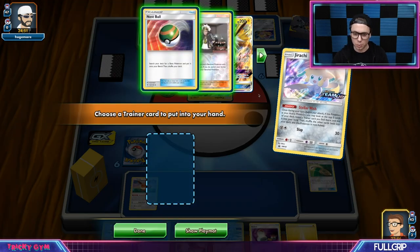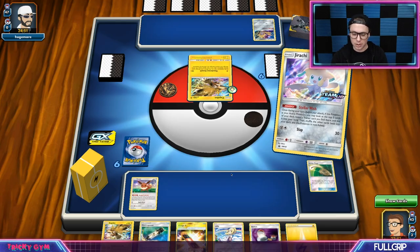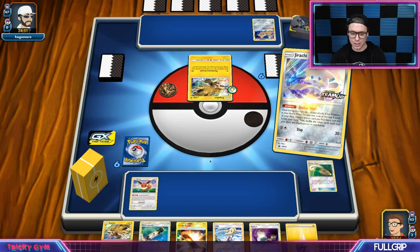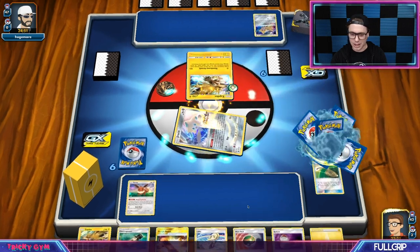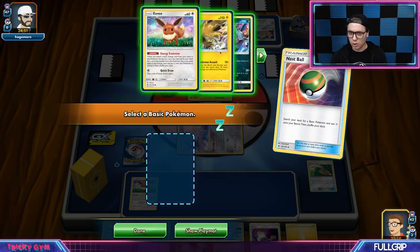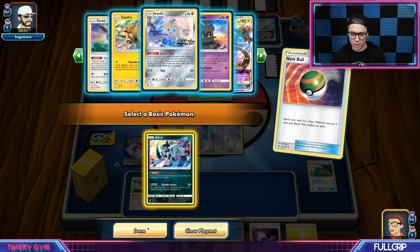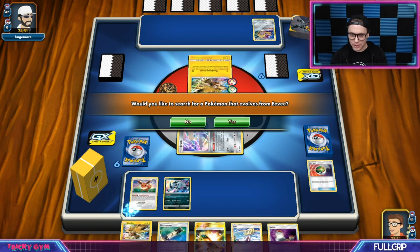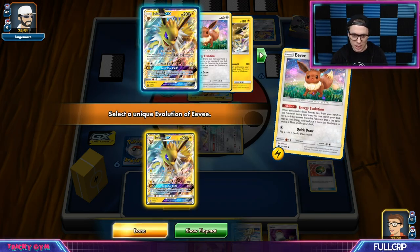I'll go ahead and Stellar Wish. Got another Nest Ball and a Guzma — both very good. Grabbing another Nest Ball and getting another Jirachi into play is probably pretty strong. Since I have the Escape Board, we could just go get another Jirachi and go from there. I do see a Jolteon here — I could have used Energy Evolution on my Eevee first to thin the deck a little bit and give myself some more options. But that's all good.